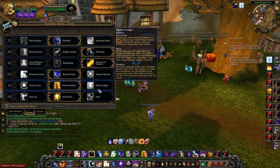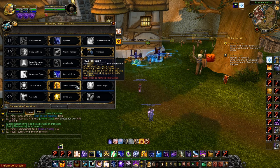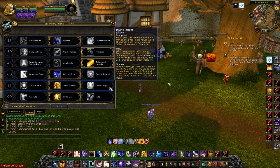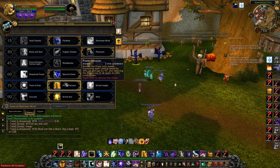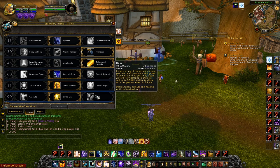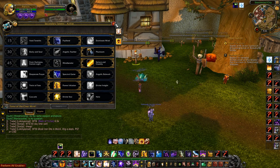This tier is Spectral Guise or Angelic Bulwark, whichever you prefer. For the next tier, I feel a lot more comfortable with Divine Insight, but if you can get used to Power Infusion, it's going to up your game so much more — you'll have to hard-cast every Mind Blast without Divine Insight, but you'll be way better off. Halo can no longer knock people out of stealth, so I take Divine Star — it's just more mana efficient and all around a better talent.